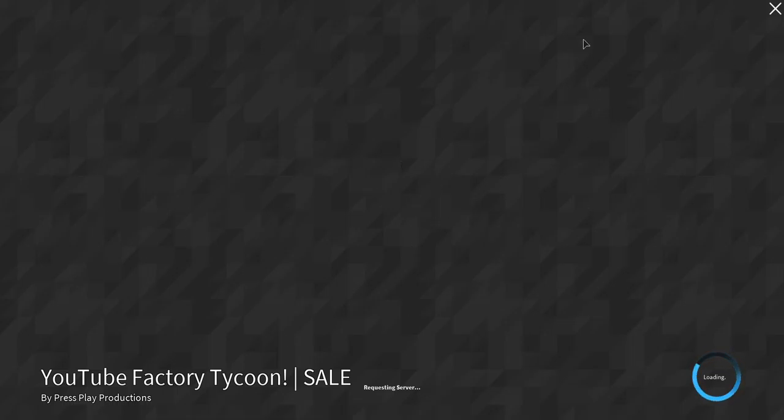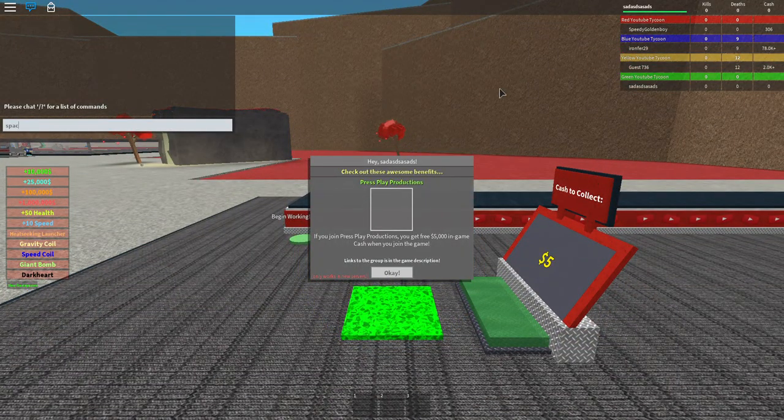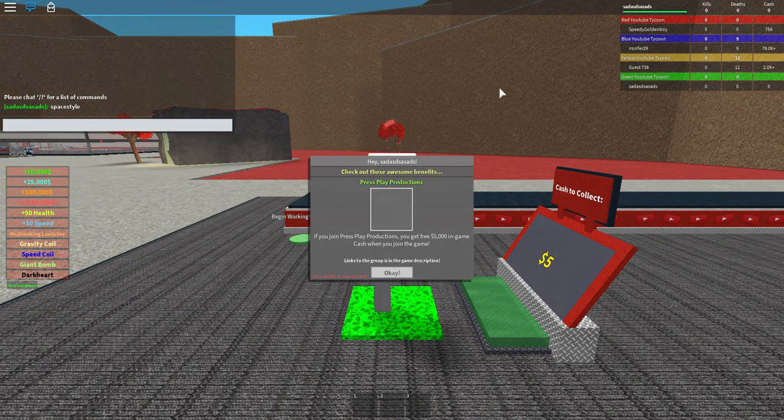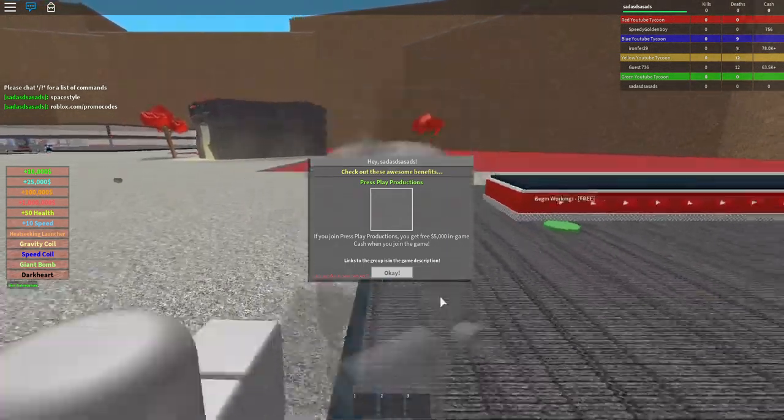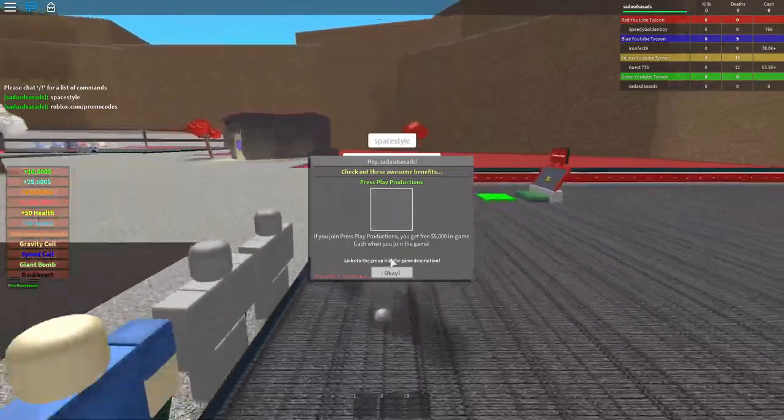The code is space style — s-p-a-c-e-s-t-y-l-e — so space style. You have to go to roblox.com/promo codes, and that's basically what you gotta do.